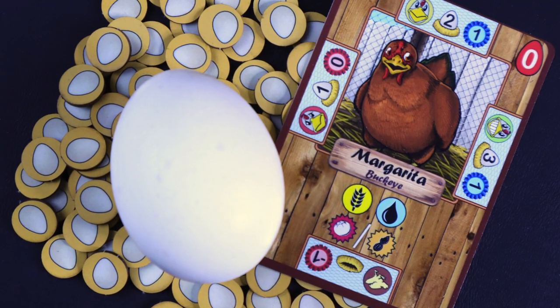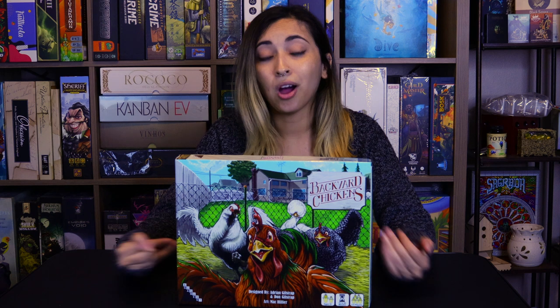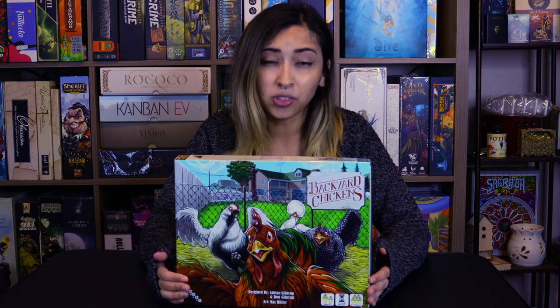Step three is going to the market. When you go to the market, you can buy different cards that will help you gain more food, chickens, or different kinds of treats. Some cards also give you special abilities, like letting you draw cards from your discard pile — things like that.